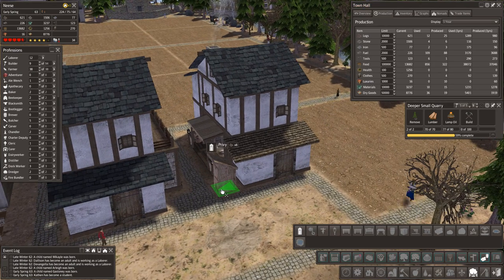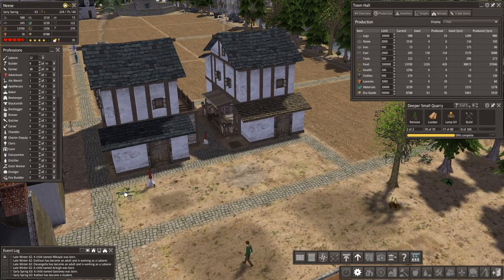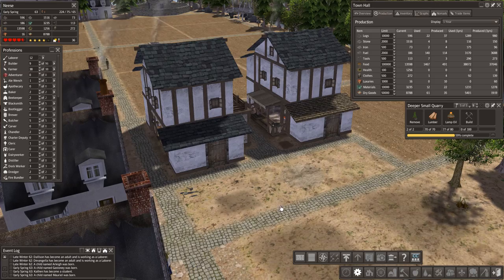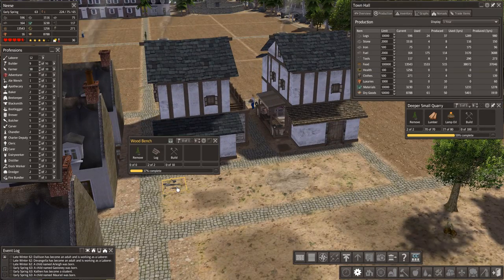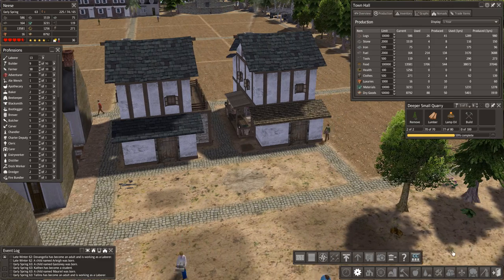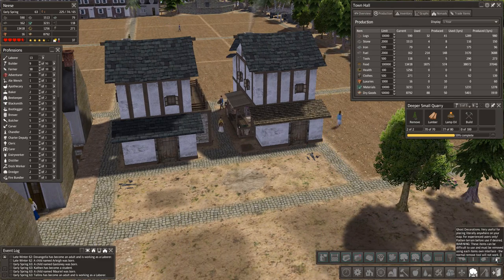Let's get our privy in there. Oh, that'll fit nicely — that'll look nice right in the corner there. I'm going to increase priority on all of those things. It looks funny that the stone benches don't show up until they start working on them. Weird, but there we go.